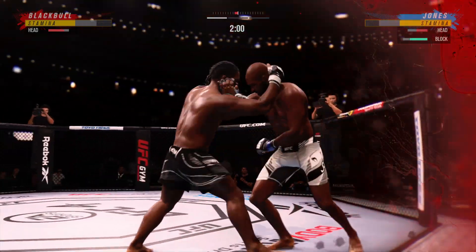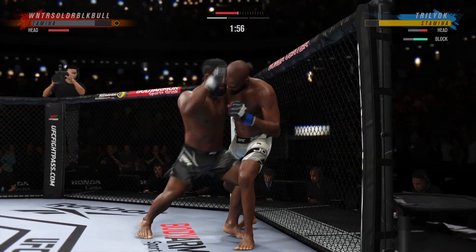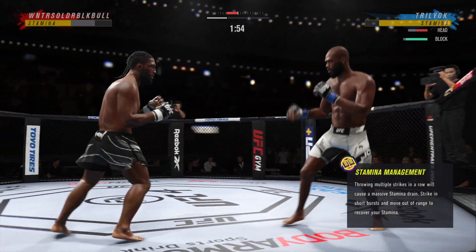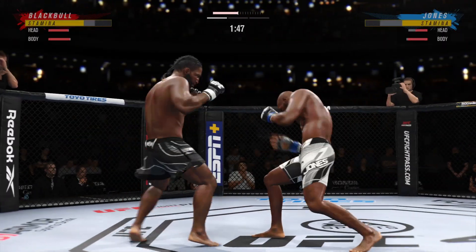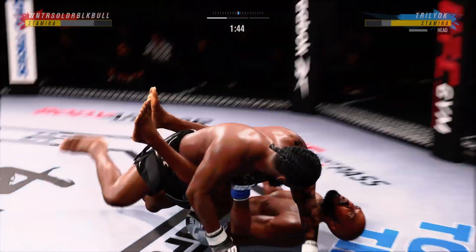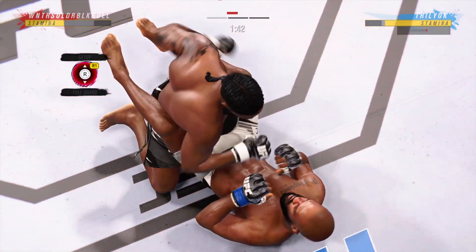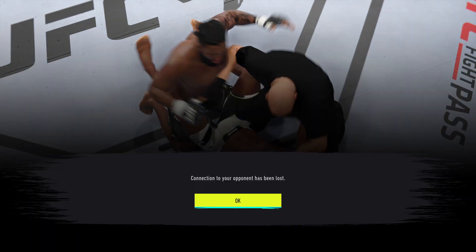He's right over the top and now his opponent is in a world of trouble. Beautiful level change — make him think you're going low and come right over the top with that beautiful overhand. Great punch. He lands another strike to the body. Really strong. He got him! What a performance — just the way he drew it up as he gets the knockout victory.